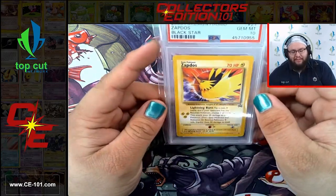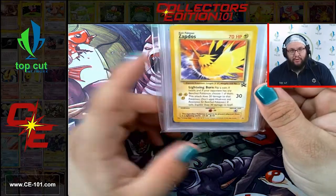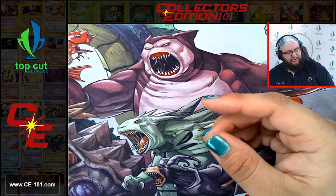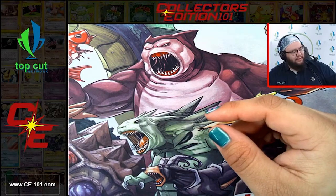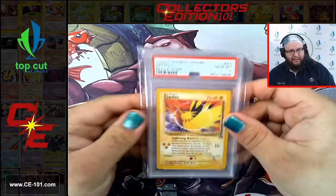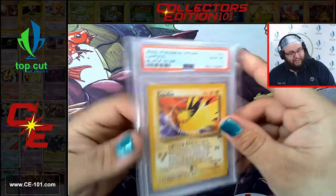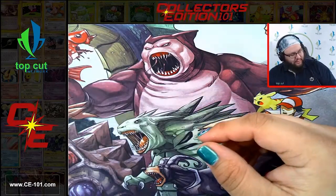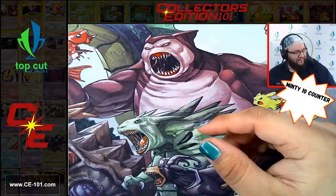Next up we have a Zapdos Black Star from the second film - came back at a Gem Mint 10. One edition of these cards actually miscited the illustrator. Those are a little bit rare. We have another Zapdos 10, another 10, another Zapdos 10, and another one. Maybe in post-production we'll have a little 10 counter to see how many 10s we've nailed in this one video. So far I think we're up to at least a good 7, 8, 9.